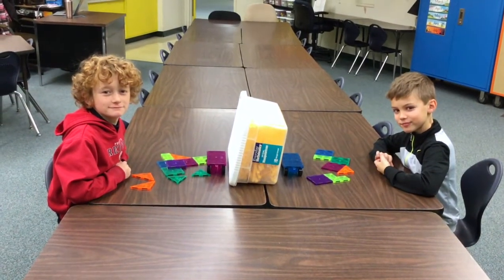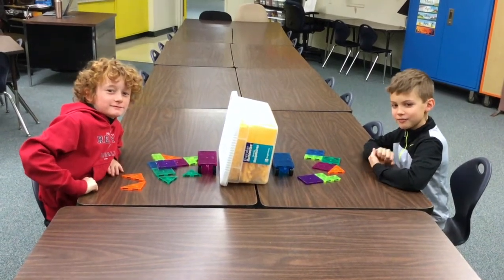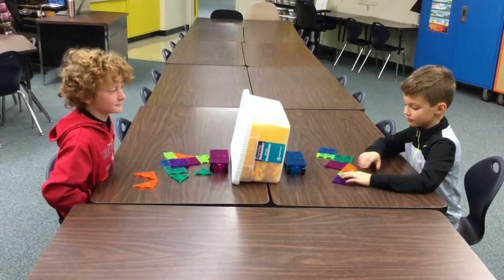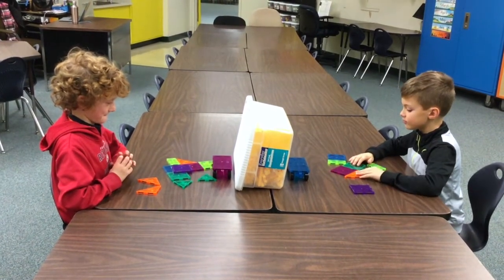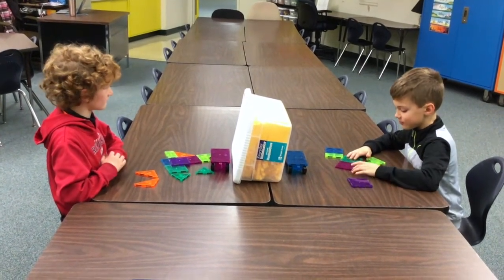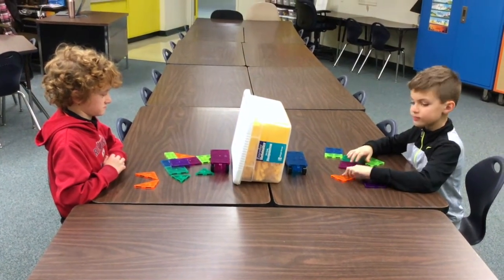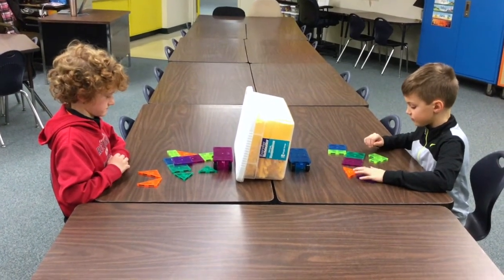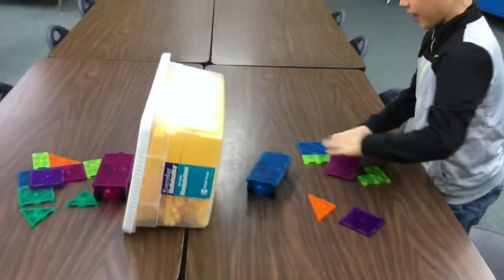Hi, my name is Isaac and my name is Zion, and we're here to do a mystery build today. Zion has decided that he is going to build and then give exact directions to Isaac on what to build. They have the exact same blocks and the same colors, except their cars are a different color. This can be done with any kind of blocks as long as both sides have the exact same blocks.